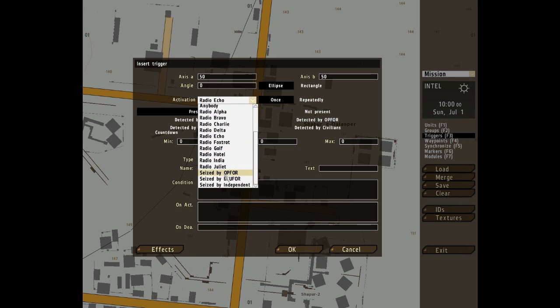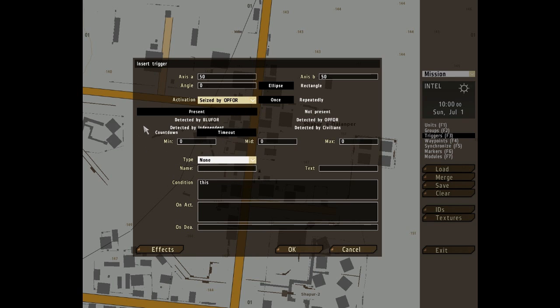The last activation option is seized by, which works quite interestingly. This will activate when the seizing side — in this case OP4 — is deemed to be in control of the area. This also works on timeout counter values: a low level of domination will activate the trigger after a period of time close to the max timeout, and vice versa — a high domination will activate the trigger close to the min timeout.